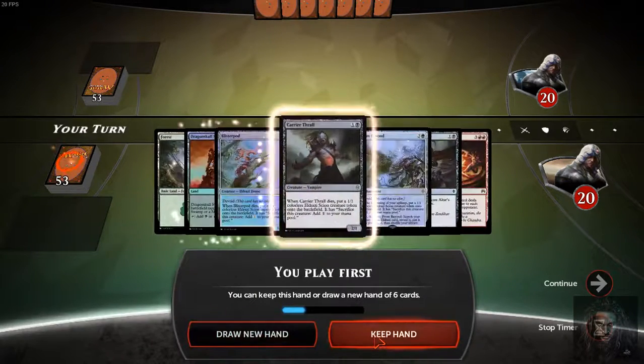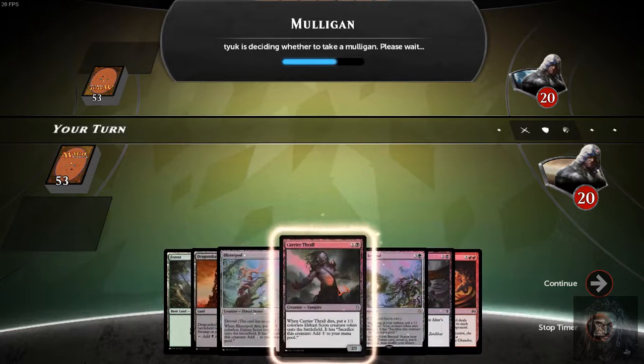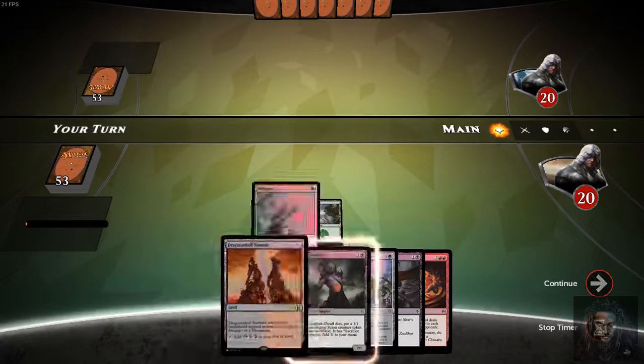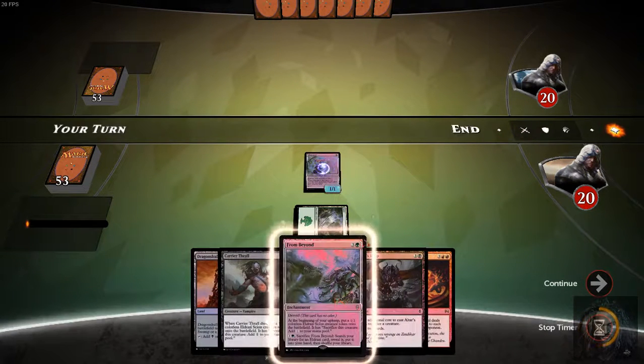We're on the play. This is a great hand already. The question is: do you go turn 1 Blister Pod, or do you hold it so that you have turn 2 access to Carrier Thrall? In the grand scheme of things, going turn 2 Carrier Thrall will still get the same damage output as Blister Pod. I'll probably top-deck what I need, so I'm going to put this out there — because if it dies, I still have that extra mana to ramp into From Beyond.